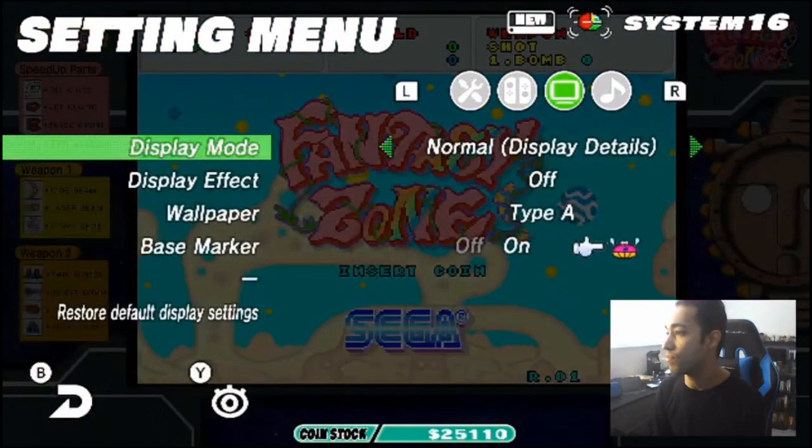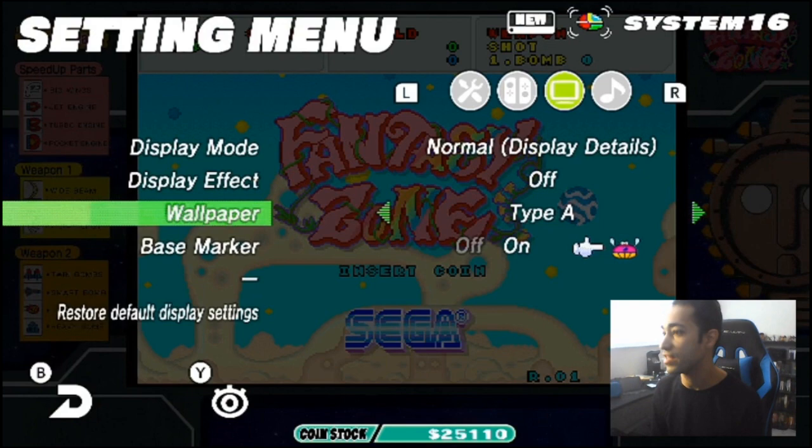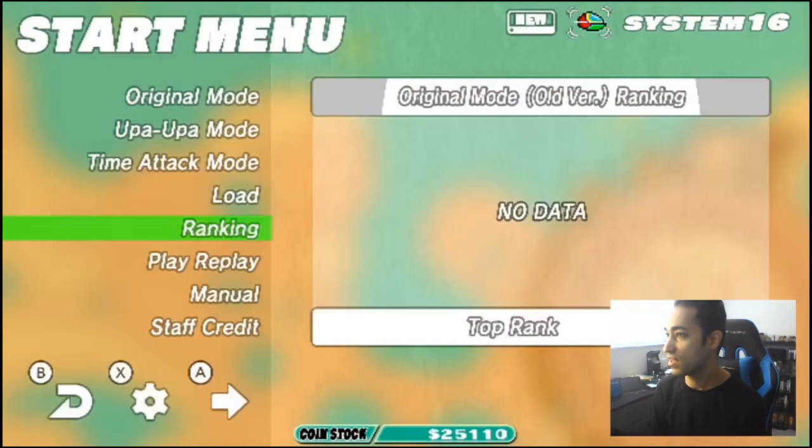I don't have some of this other stuff — I've got to get more money to get the unlockables, so I'm guessing those are extra bonus stuff you can mess around with. Let's change up the display mode. There's the normal mode. We can display details — on the side here towards the left you can display the different weapons you can get. We can keep the effects off or change the background. I like keeping the display — that's actually pretty cool. Base marker off because it brightens up everything. Controls are fairly straightforward.